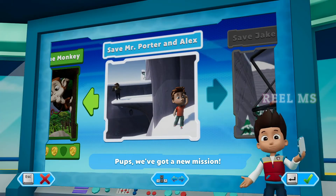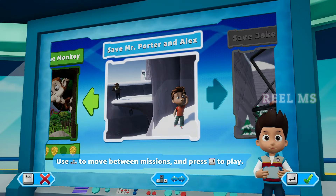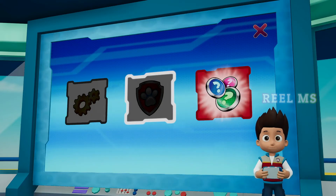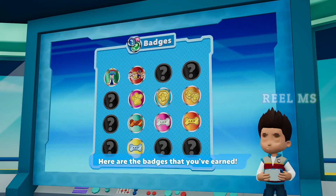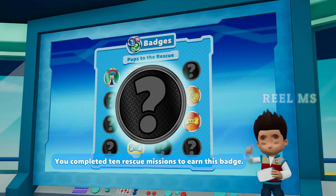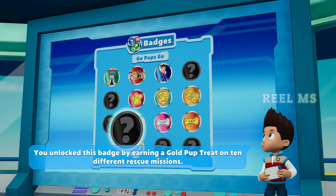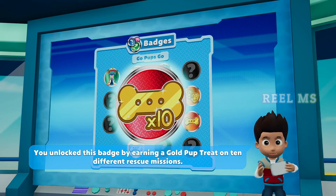Pups, we've got a new mission — save Mr. Porter and Alex. Use the left stick. Look! Badges! Here are all the badges that you've earned. You've completed 10 rescue missions to earn this badge. You unlock this badge by earning a gold pup treat on 10 different rescue missions.